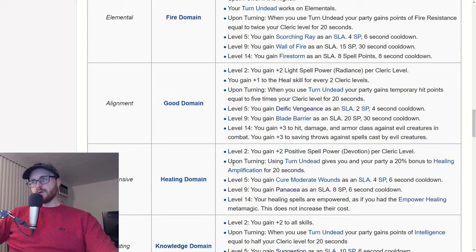Good domain gives you blade barrier SLA and defy vengeance SLA. I'm not a big fan of this domain because I think fire and sun domain are generally going to be more useful. Blade barrier is a kiting spell — you need to lay it down and run enemies through it. If you're running in groups, people aren't going to wait for you to throw down a blade barrier and kite mobs back and forth. People are generally just going to nuke stuff and kill it fast. Blade barrier is still nice in certain situations, but generally less useful than AOE nuking.